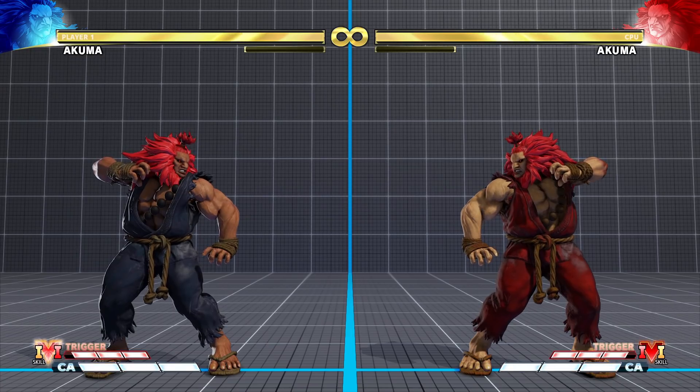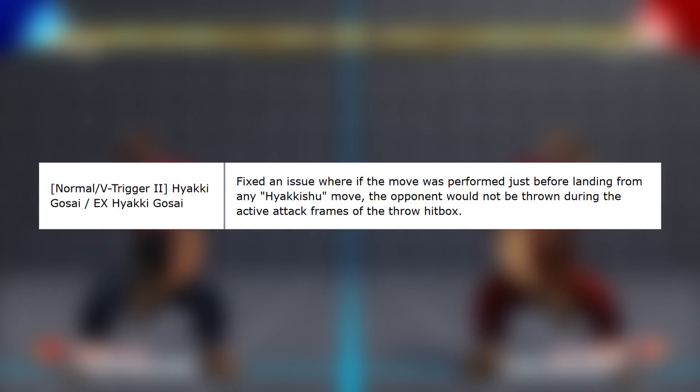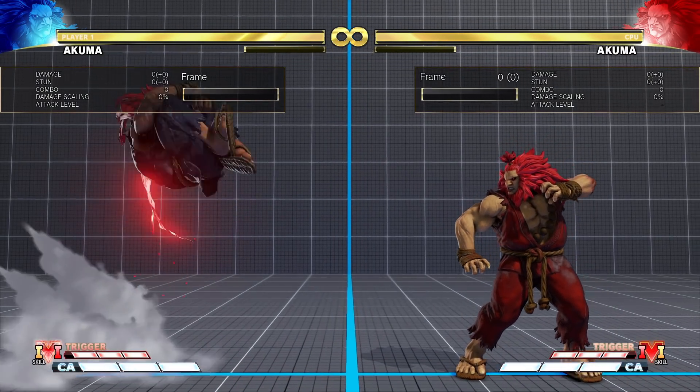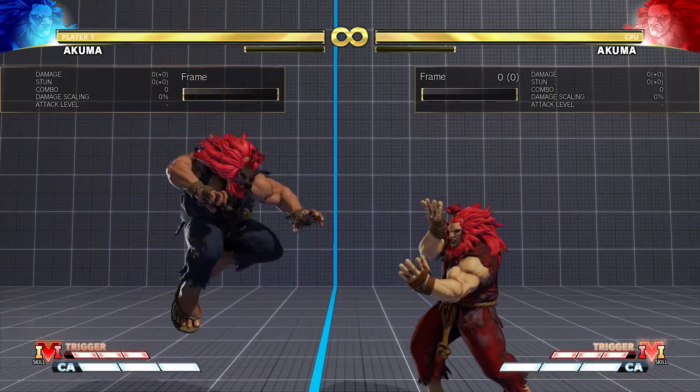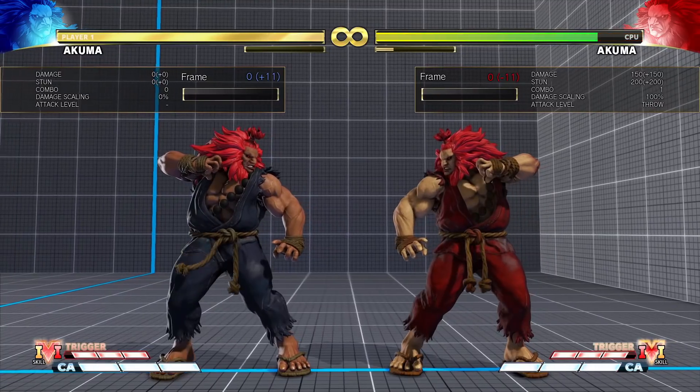Next, a change to his Demon Flip Grab. Fixed an issue where if the move was performed just before landing from any Hyakishu move, the opponent would not be thrown during the active attack frames of the throw hitbox. This is mostly just a bug fix — if Akuma did a Demon Flip Grab too close to the ground, it was not going to work even if the throw came out in time and was active.